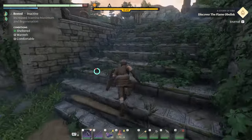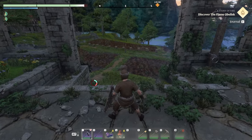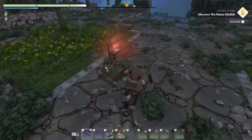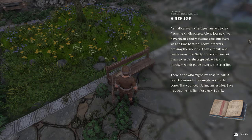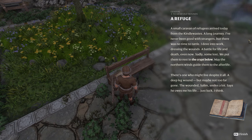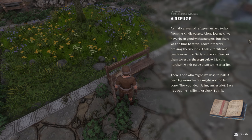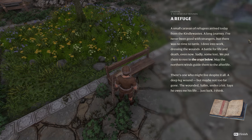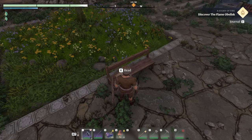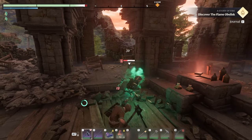I can breathe again. Don't want that stuff — I guess the salt would be fine but we'll get so much salt. Alright here we are, Peaceful Acres I think it's called. Woodguard, Peaceful Acres, somewhere over this way — went a bit further. 'A small caravan of refugees arrived today from the Kindle Wastes, a long journey. I've never been good with strangers but there is no time to tattle. I dove into work dressing the wounds, a battle for life and death. Sadly some lost — we put them to rest in the crypt below. May the northern winds guide them to the afterlife. There's one who might live despite it all, a deep leg wound but maybe not too far gone. The wounded Salem smiles a lot, says he owes his life just to luck, I think.' Salem? Saleem? Not sure — this must be him. Hey Salem, salamander, what are you doing bud?